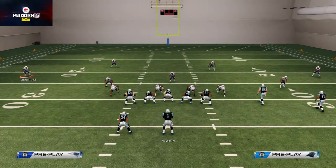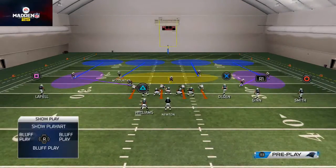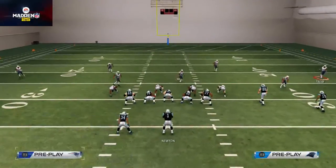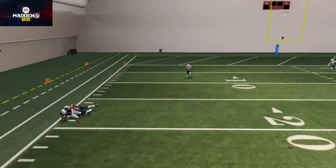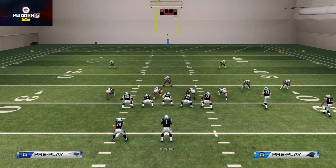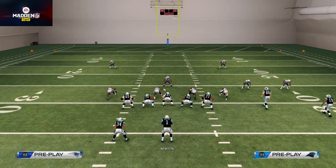Pay attention to cornerback depth and what the safeties are doing. When a safety drops down, he's typically going to be in a flat or hook zone. Adjust your play based on what your opponent is doing. Going back to the earlier example — we thought they were in Cover 2 but they were actually in man, so we had something that could beat man and delivered the catch. That's how we read the defense in Madden NFL 25, and it should transfer over to Madden 15.